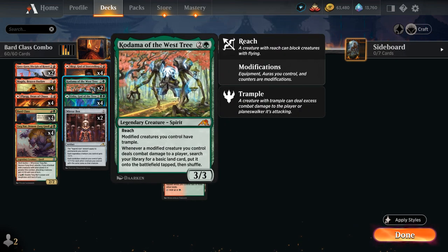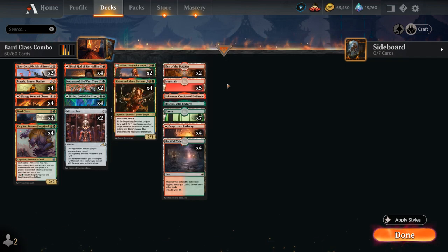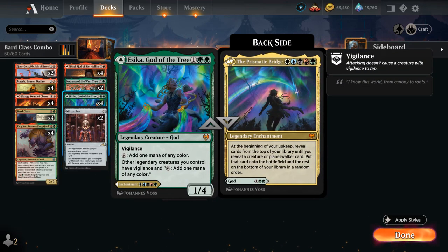Another new card is Kodama of the West Tree — a 3/3 legendary spirit with reach saying modified creatures we control have trample. A modification counts as an equipment, an aura we control, or a counter put on our creature, so a +1/+1 counter counts as a modification. Whenever a modified creature we control deals combat damage to a player, we get to search our library for a basic land and put it onto the battlefield tapped — that's why we have so many basic lands as opposed to playing a ton of pathways.